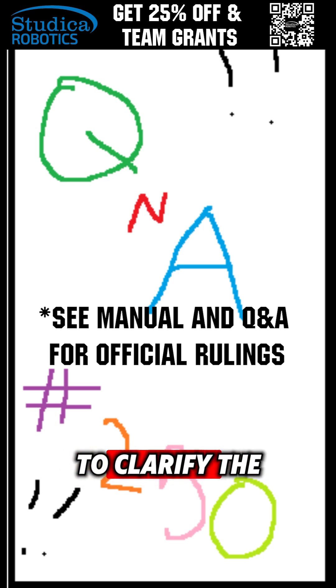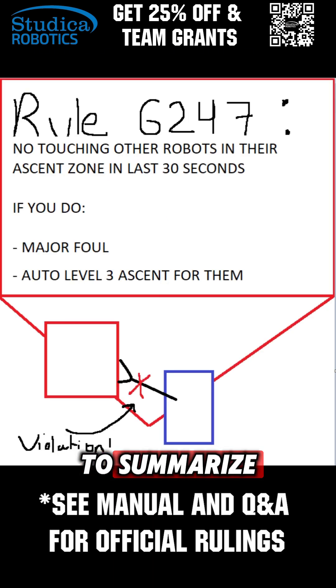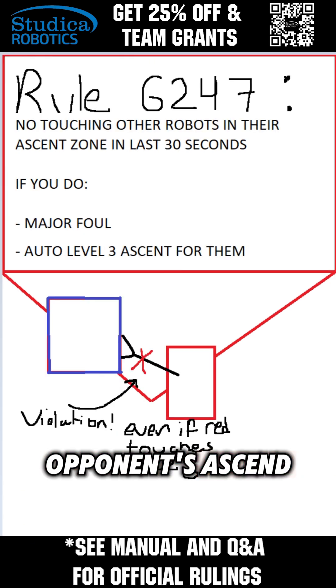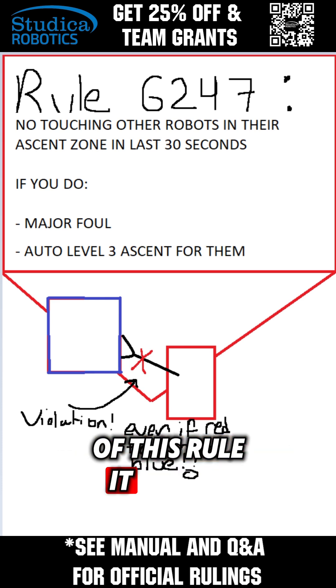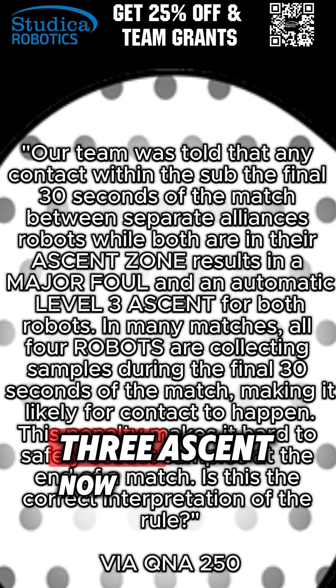In this question, it is asked to clarify the extent of rule G427 in the game manual. To summarize, it says that in the last 30 seconds of the match, or endgame, a robot may not contact an opponent robot if any part of either robot is in the opponent's ascent zone, regardless of who initiates the contact. If either robot is in violation of this rule, it results in a major foul, and the affected Alliance robot is awarded a level 3 ascent.